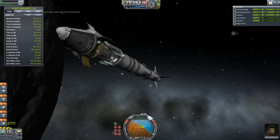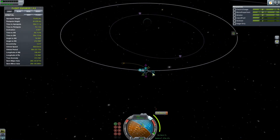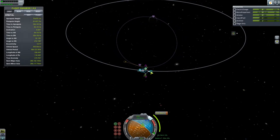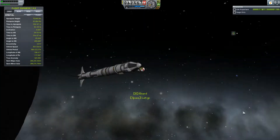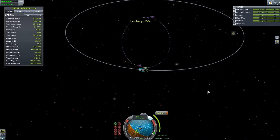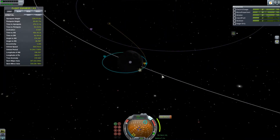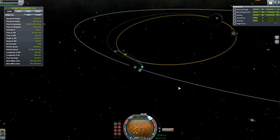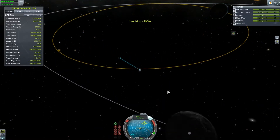The next video I have is going to include another plane. I've been playing around with some designs and will discuss more about that in the next video. But I need to do some testing, and I need to collect more science so I can get the landing gears that I want — which, fortunately, are in the 90 science area. Yes!